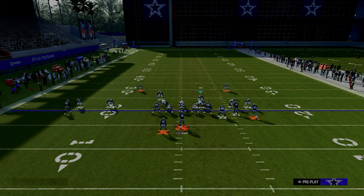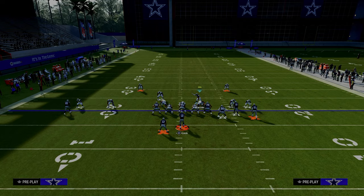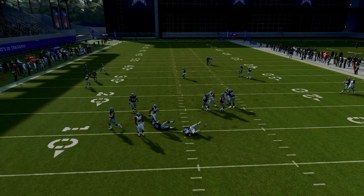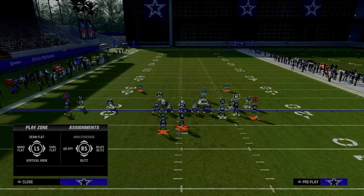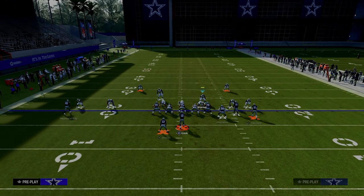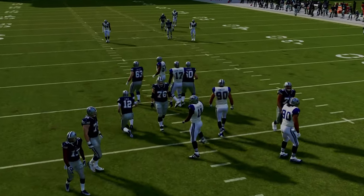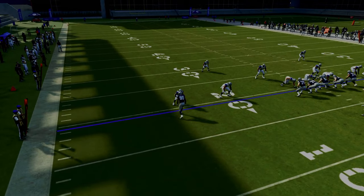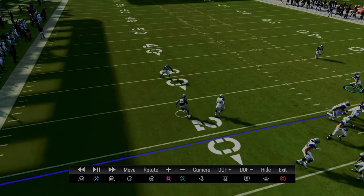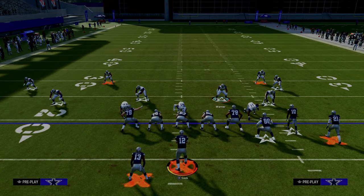The last adjustment is to man up the slot corner onto the tight end. If they block the running back for extra time, watch what happens on replay: the corner who appeared to man the running back actually double teams the solo wide receiver. You get an inside-outside bracket on that solo wide receiver, which can be very helpful.